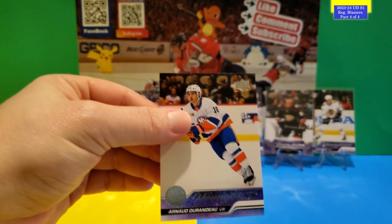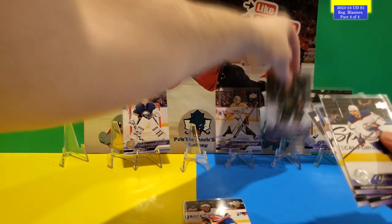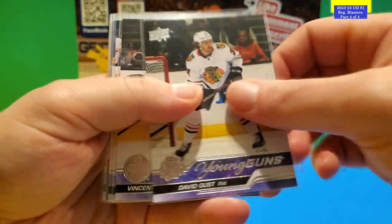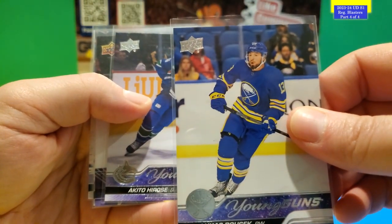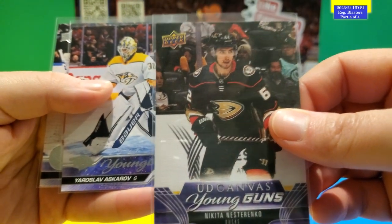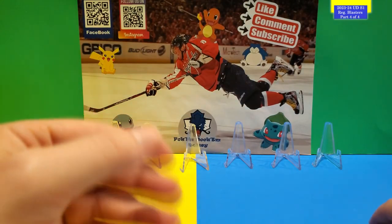That's the last pack. Lots of Young Guns in this video — Arno Durand, David Gust, Vincent Desharnais, Henry Thrun, Lucas Rusek, Akito Hirose, UD Canvas Young Gun Nikita Nestarenko, and two goalies: Yaroslav Askarov and Devon Levi. Those are all the Young Guns for this opening.